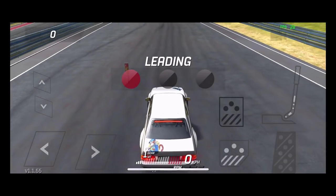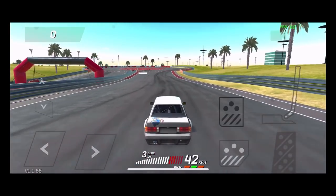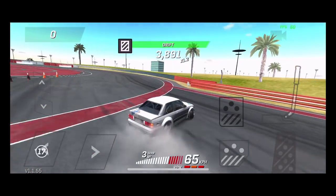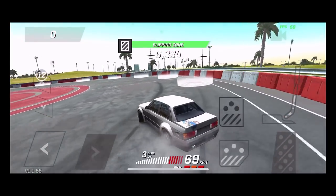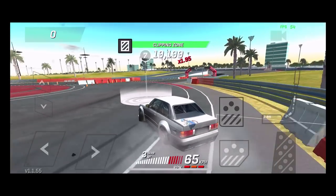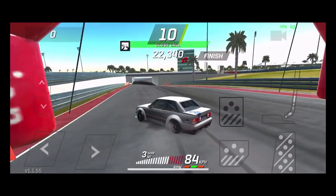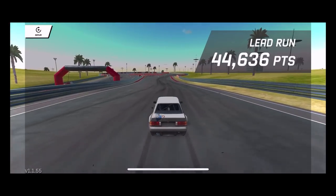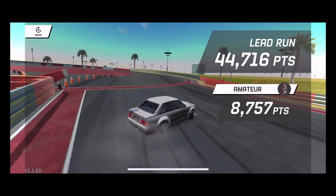We are here at the Donut with this E30. We're going to try to get as much on the wall as we can. They did add walls up there - before you had to try to get really close to the guardrail which is in the grass. They also added some exit parts, they've modified the tracks a little. They're making a lot of adjustments to the tracks which is really nice.